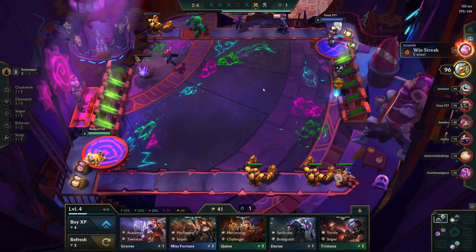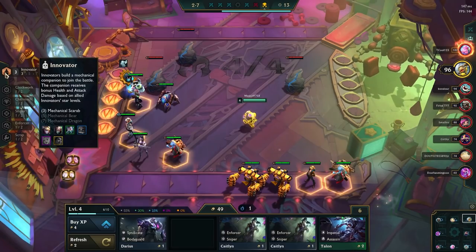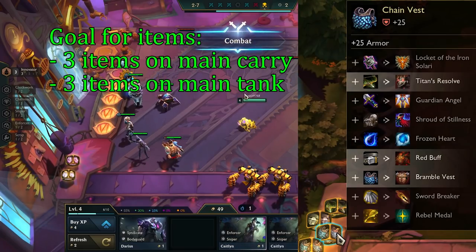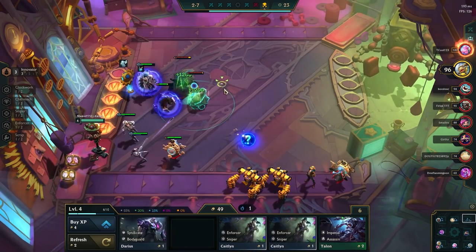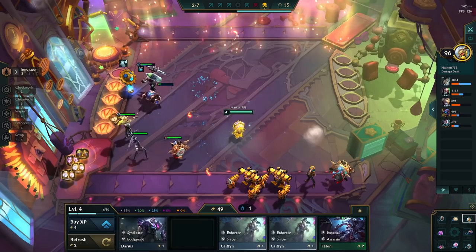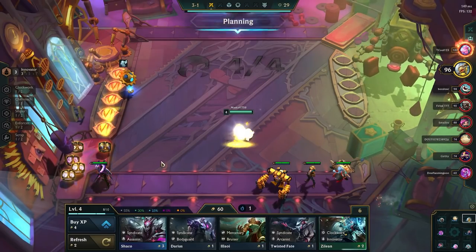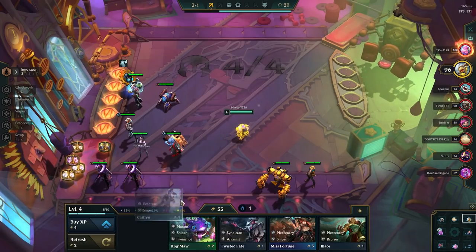Another way of generating board strength is through items. We can create them with item components — by combining two of them, we create a base item that scales our champions and tanks. We have item categories: tank items, damage items, and support items. In every game, try to build 3 damage items on your carry and 3 tank items on your tank. You can right-click on a component to see what items you can make with it, and hover over it to read what the item does. A common mistake newer players make is that they never make items and just let components sit on the bench — this is lost value, as the items are not giving any power. A good rule of thumb is to make one item whenever you have 4 or more components on your bench.